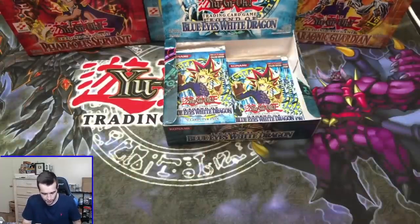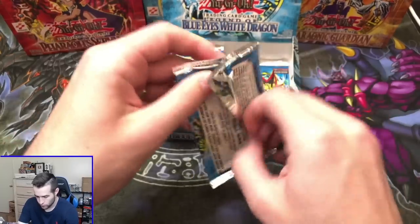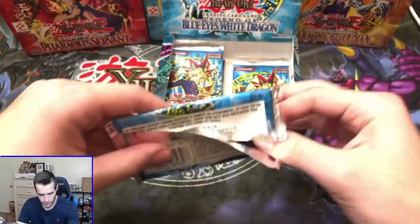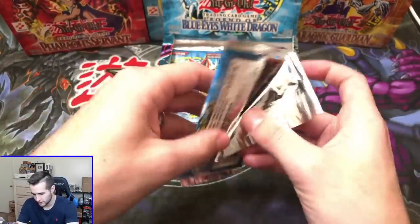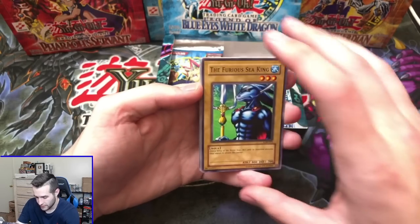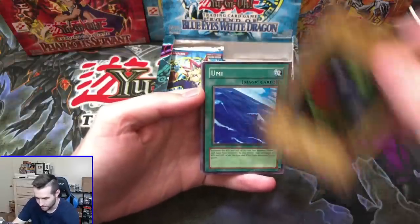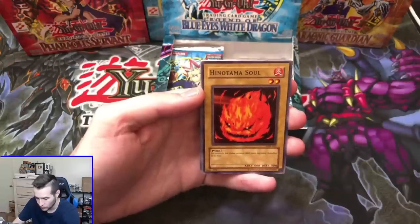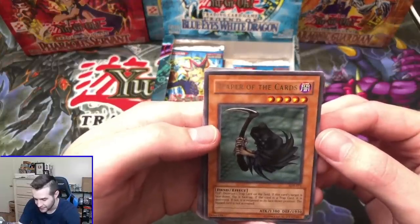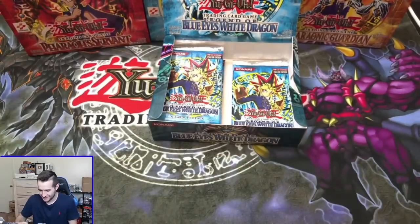Will we find that Secret Rare in here somewhere? Finishing out this right side — will it have the Secret Rare? Here we go. Ninth pack — this is halfway through the opening. The Furious Seeking, One-Eyed Shield Dragon, Umi, Hino Thomas Soul, and a Reaper of the Cards. That is one of the coolest rares — one of the only effect monsters in the set. So it's really cool, but not a foil. This would be a really cool foil, to be honest. But the five-star rating is not good.